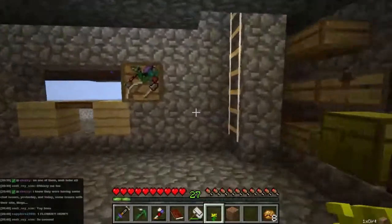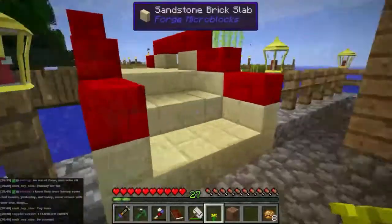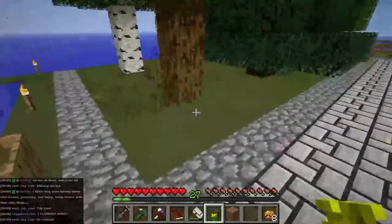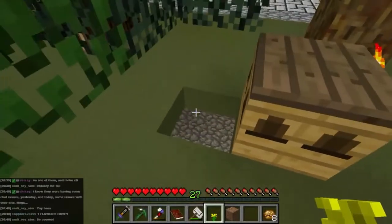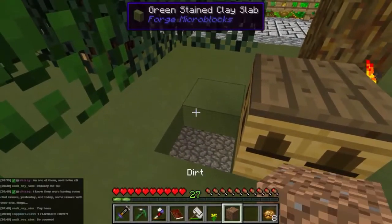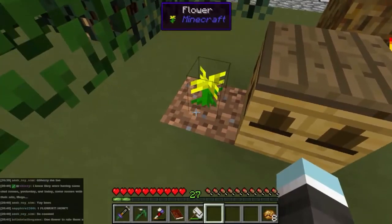Hey guys, this is our only flower - one flower. I think it's due to Pam's Harvestcraft which provides so many other things that was getting in the way of the flowers being spawned, but still that was amazing. So stick a bit of earth down, stick a flower down. If an enderman comes along and takes that flower or takes that piece of earth and kills that flower, we're done for.